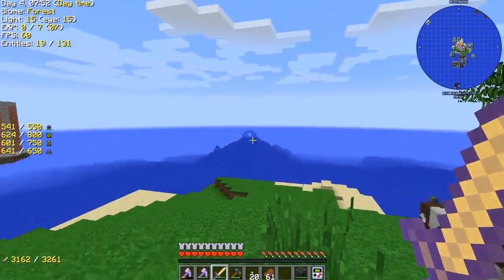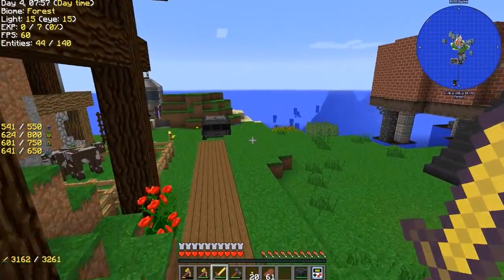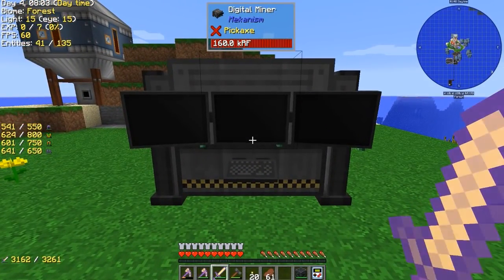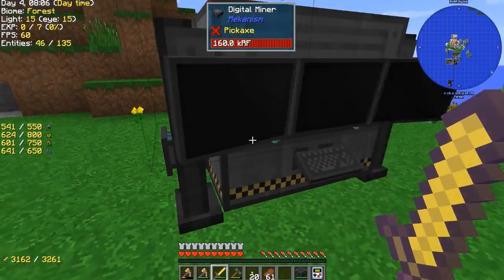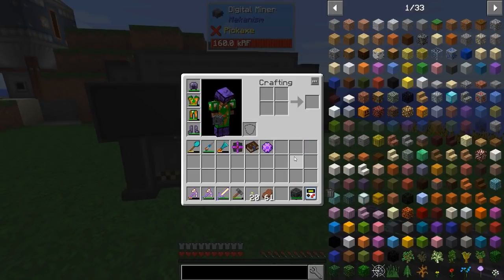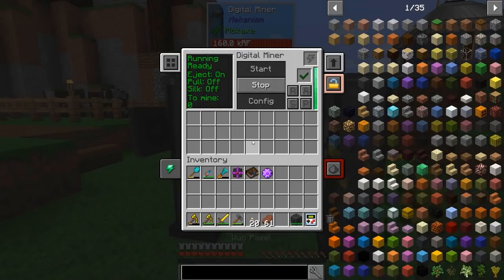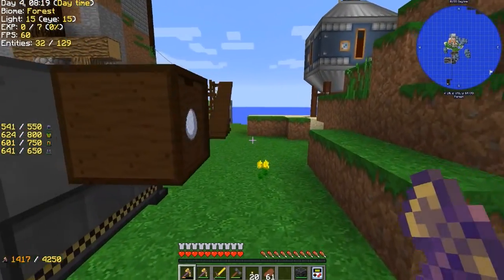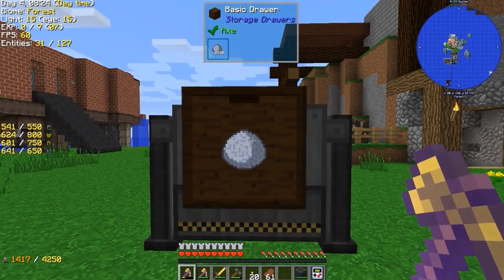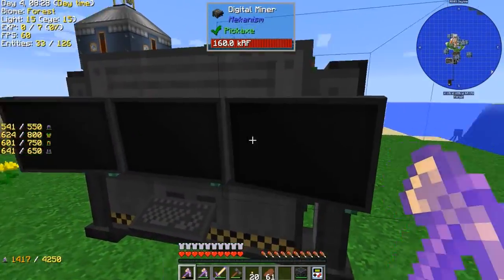I'd have to make my own mob farm, which is something I may have to end up doing. Anyway, I've gone ahead and let our awesome digital miner do its thing. I went ahead and removed the power cube, got it fully filled. As far as its operations are concerned, it is done getting all the clay in its radius. So far we have 3,200 clay. Oh yes!